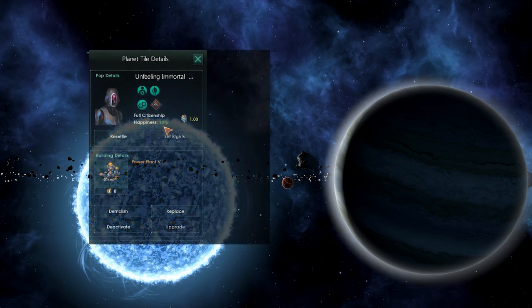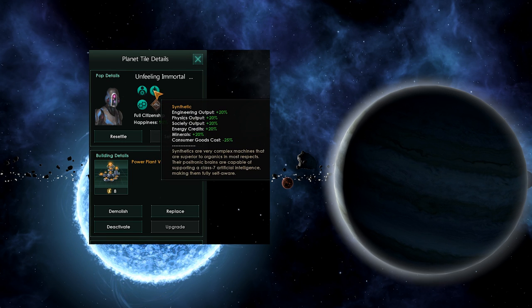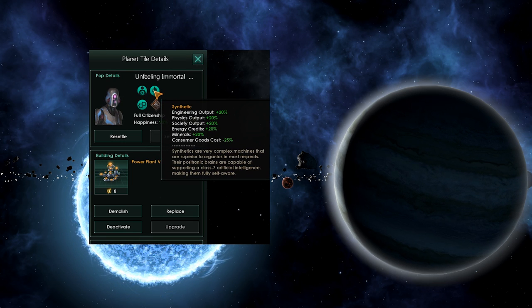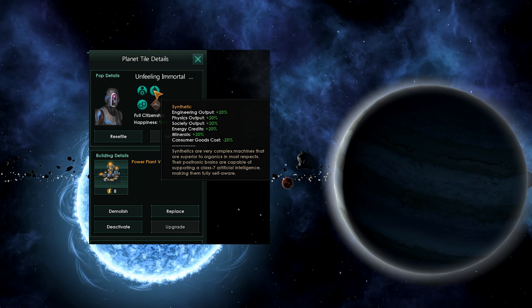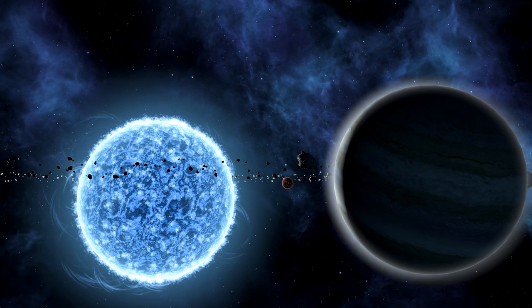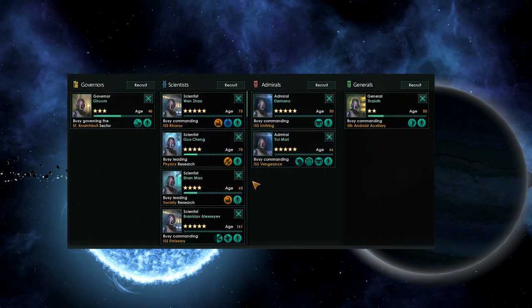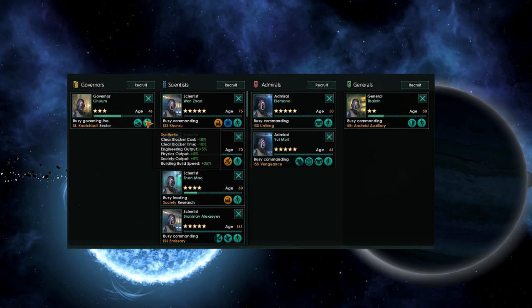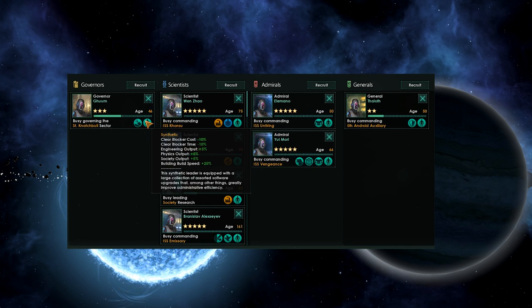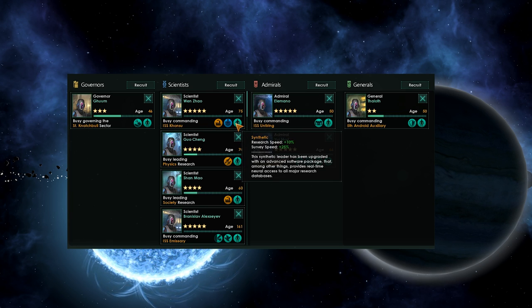Your entire pop will change to Synth. You will have a 20% bonus to energy, minerals, and science, and a 25% reduction in consumer goods cost. Your farms should change into energy buildings of the same tier. Governors boost all science output by 5% per planet or sector. Your scientists get a 10% research bonus and a 25% survey bonus, although by this stage you've probably already surveyed the entire galaxy, making that somewhat useless.